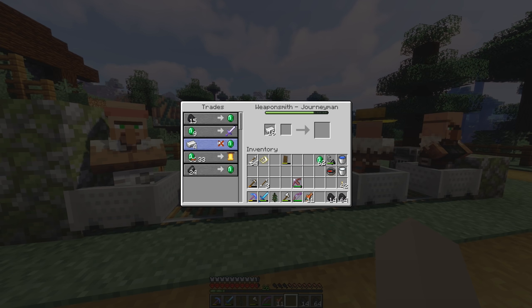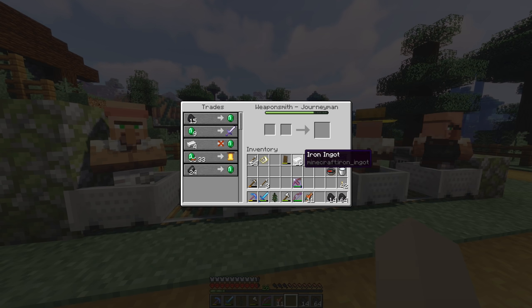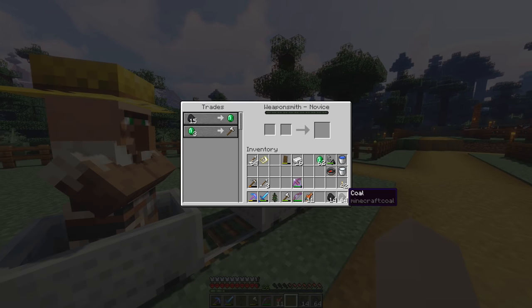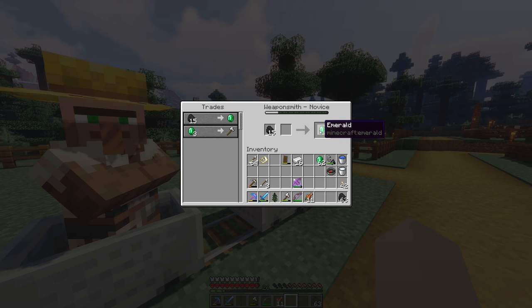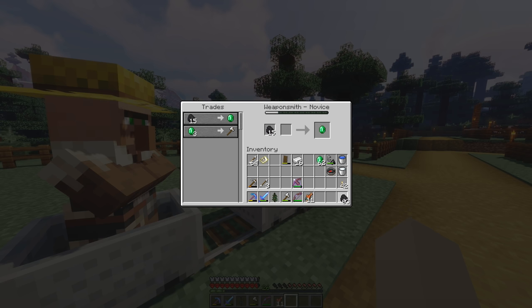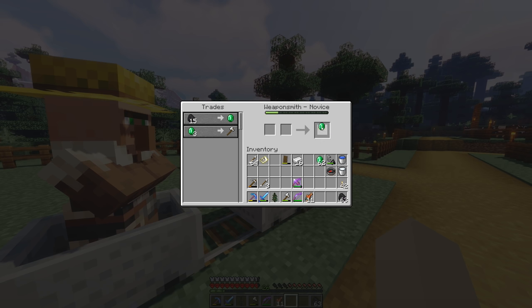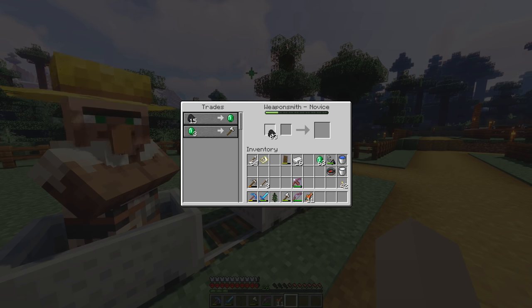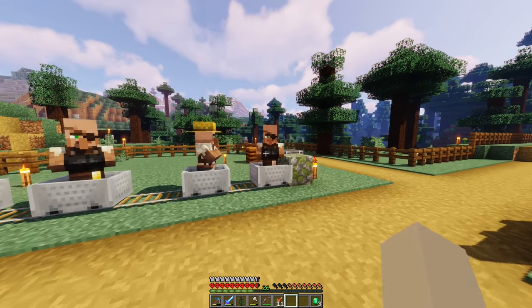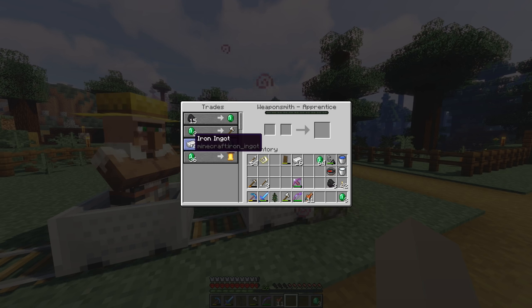Let's grab all our emeralds just in case there are trades where we can use emeralds for something. There's a butcher — looks like I can kill a bunch of chickens or cows to get emeralds. This weaponsmith — we unlocked another trade right there. He didn't have a discount earlier but does now. He's a journeyman now: 24 flint for one emerald. We can still do the previous iron trade to give him XP. Oh, he ran out of that trade.